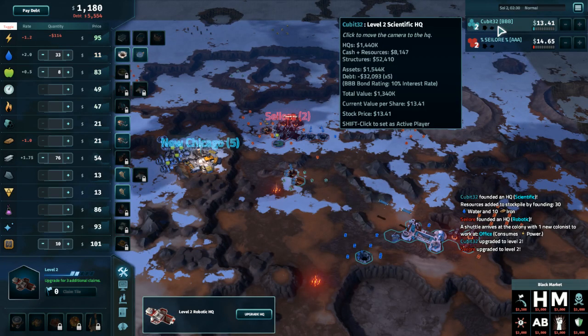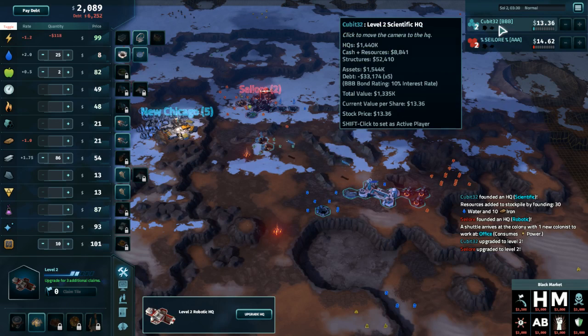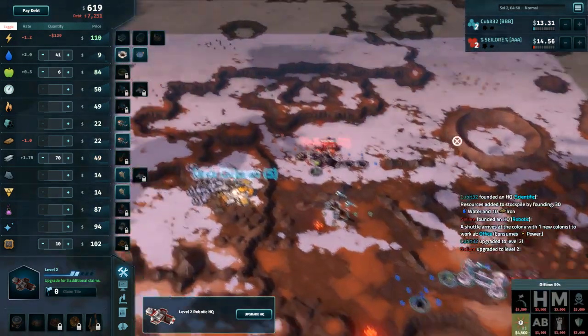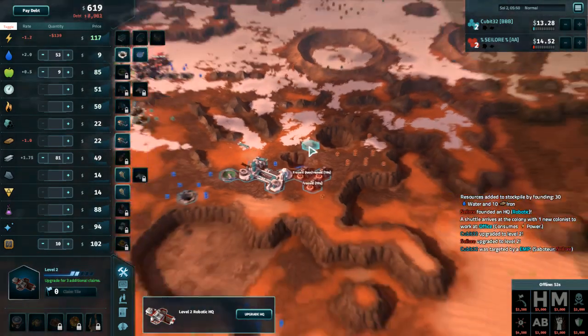Worth paying attention to the fact that once again Cubit has almost $32,000 of debt — that's actually racking up very quickly right now with these steel mills online. He is going to have to pay attention to that. It's not too bad; he's still in that Triple-B rating, but interest is going to hit before long and that can start adding up quickly. Sailor is down at $7,500.